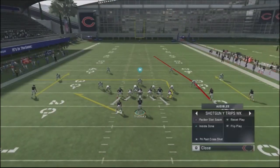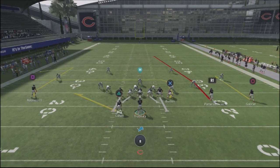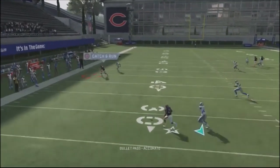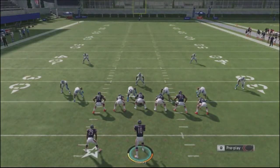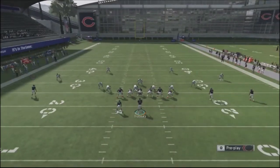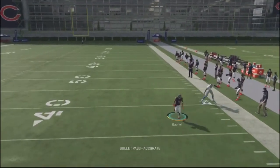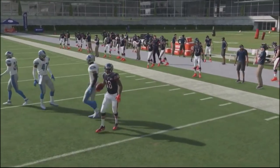First and foremost, one of the fastest and easiest things to do is a deep comeback route. Deep comeback routes are very effective against Cover 4 Palms — the defenders will not play the deep comeback routes, so you can pick up an easy completion. It doesn't matter which side of the field. You're going to be attacking the sidelines, and your opponent won't be able to stop those. You can also use the hot rod audible and jump into it very easily.